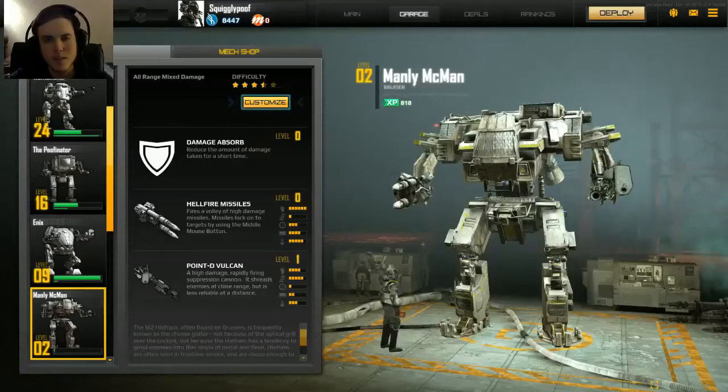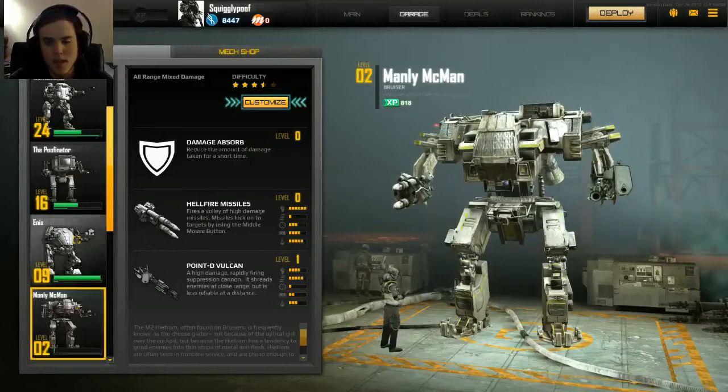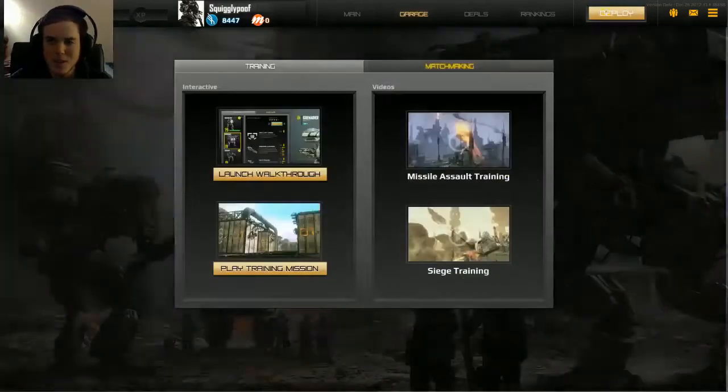Hey guys, Squigglypuff here, and welcome back to Hawken. Today we're going to be playing a B rank, which is the medium rank. It has 675 health and moves a little slower than the A ranks, but much faster than the bulky C ranks. And the one we're going to be playing is the Bruiser, which I named Manly McMahon. So let's see how it goes.